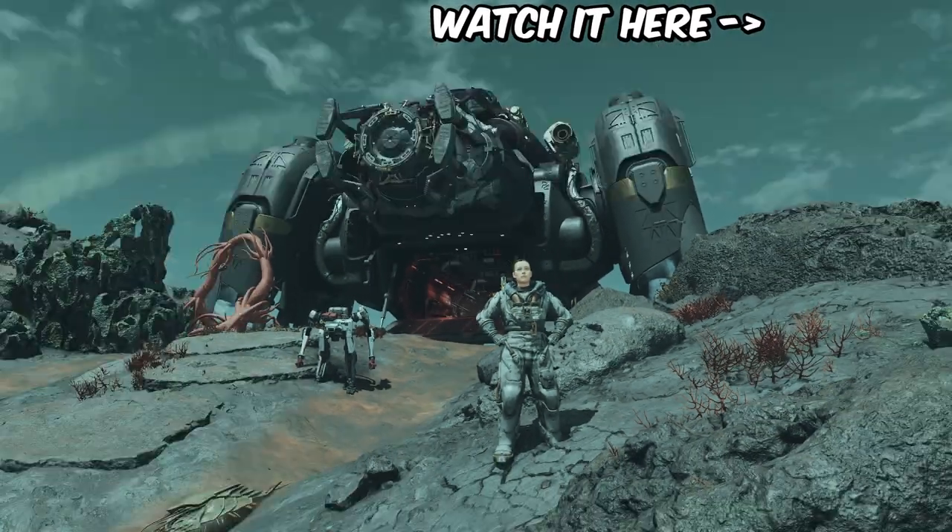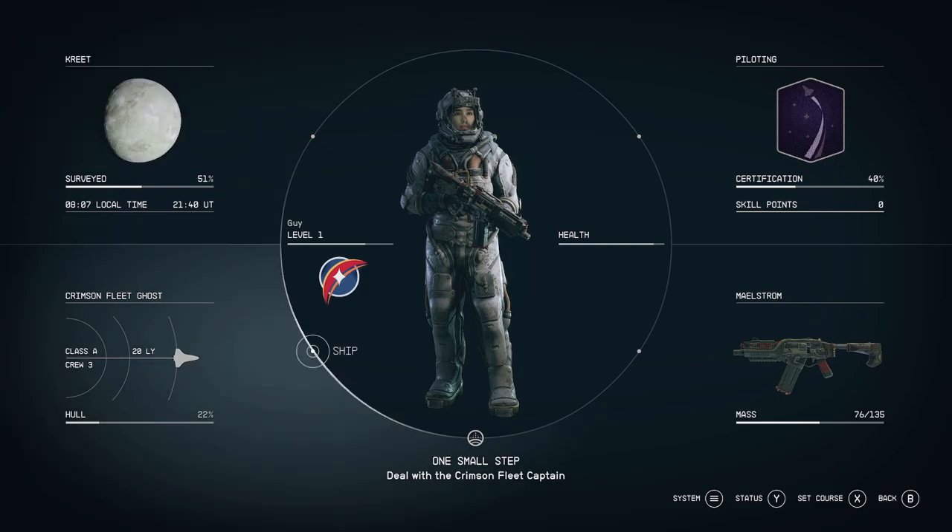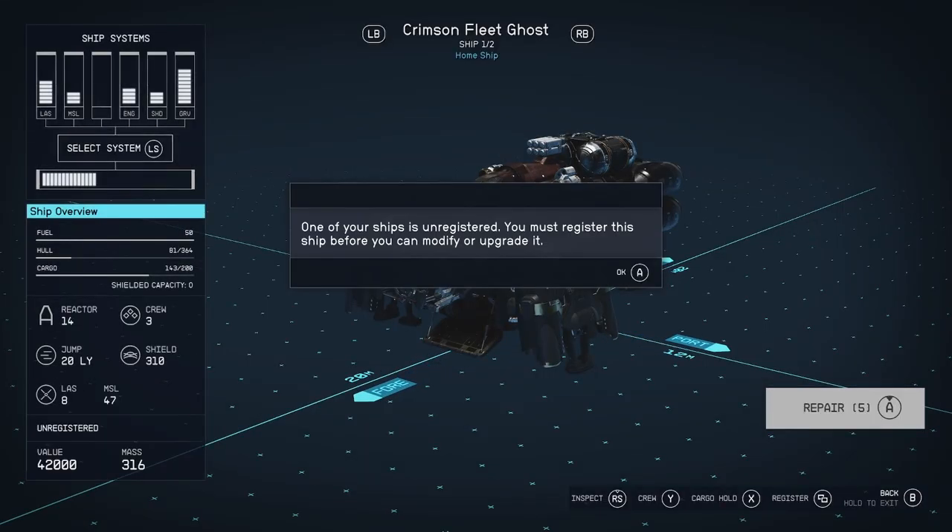Hey, what's going on? In the last video, I stole this ship from a pirate. If you go into your menu and use the left thumbstick to select your ship, you can register it from here.